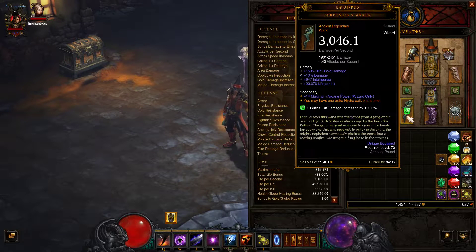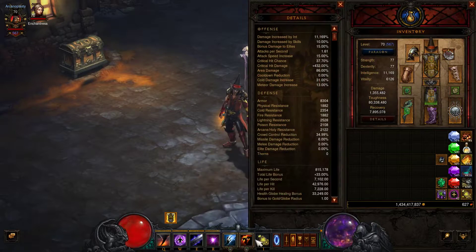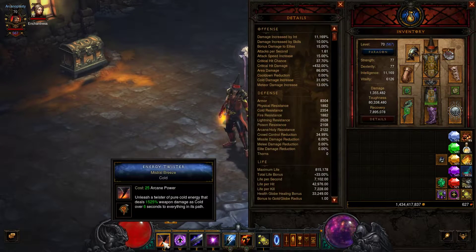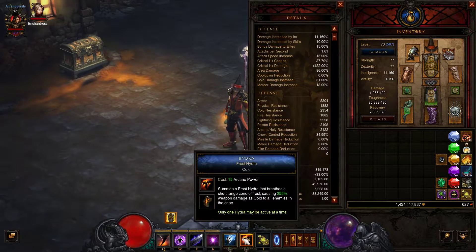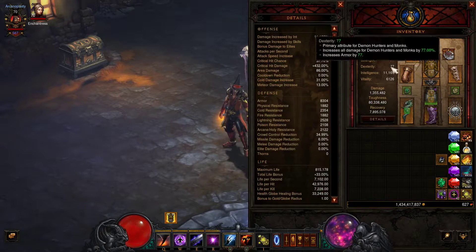For my weapon I'm using Serpent Sparker, which gives me an extra Hydra. For my offhand I'm using Edge Sigil, which allows Ray of Frost to actually cast both Hydra and Energy Twister. The thing is, if you cast Hydra before you use Ray of Frost it'll really only cast Energy Twister — and since I only want Energy Twisters with this build, that works out perfectly.